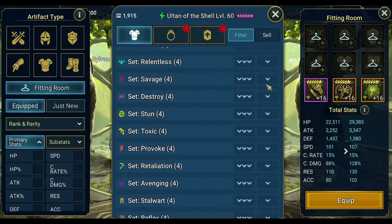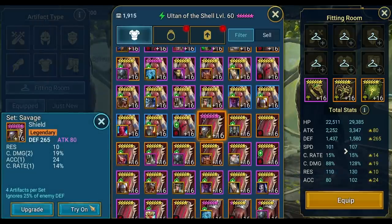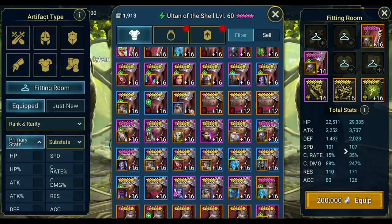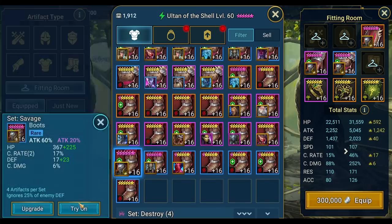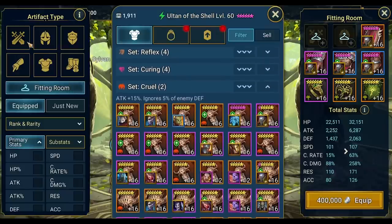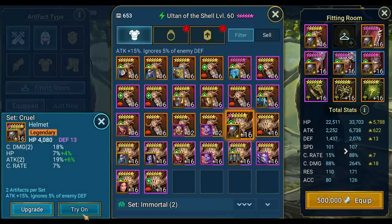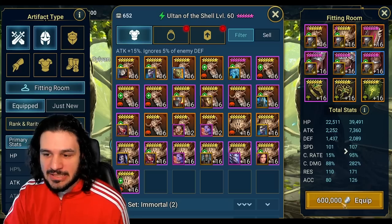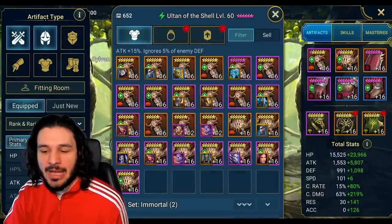We're just going to put him in the best Savage Cruel I have — that's what I always use to test. I believe it's on my Baron currently. Let's look for the Baron gear and plug and play. Since Baron is not a plus four champion I should be fine with the stats. We have 7,360 attack already — loving it. Shaping up to be not bad despite not having ideal accessories.